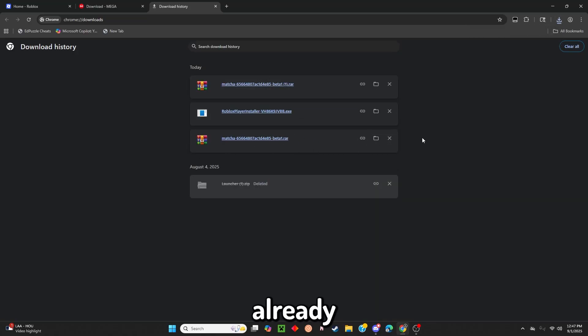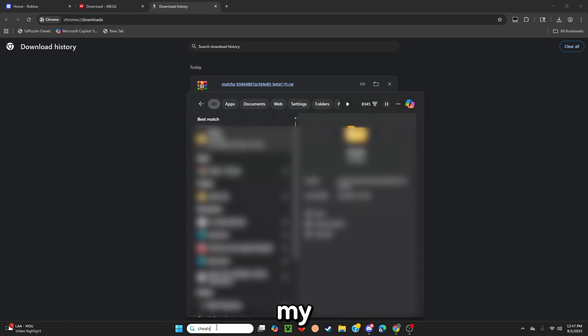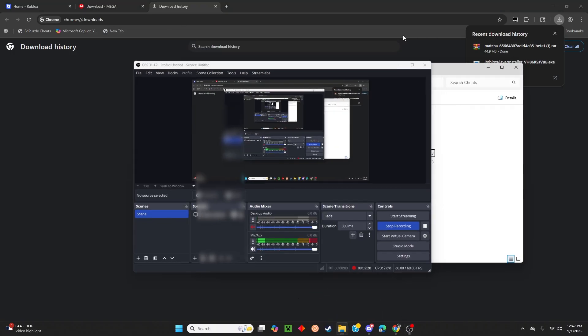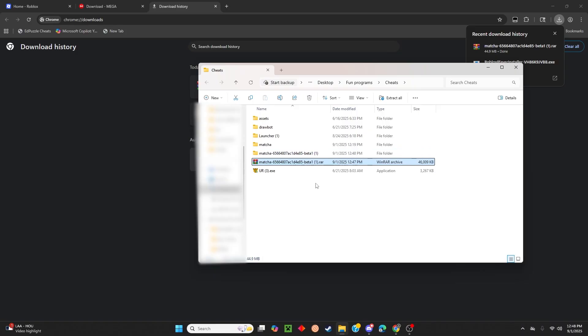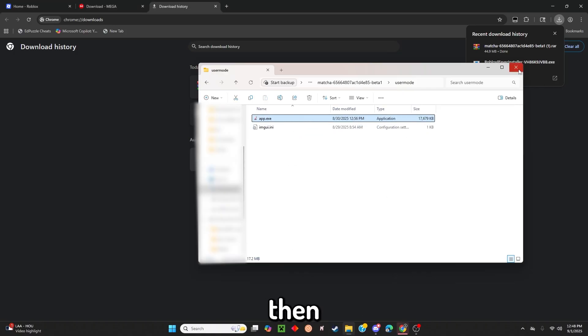My recording didn't get my audio last time, but it's okay — I'll just re-show you guys. Now you want to come to one of your folders, so I'll just go to my cheats folder right here. You're going to want to drag this in here, come here, drag this right here, and then extract. It is a WinRAR file, so just make sure you have WinRAR — I'll link that down in the description. Click extract. Once you've done that, you're going to want to come here, click that, go to user mode, app.exe, drag that right there, and then you should be good.